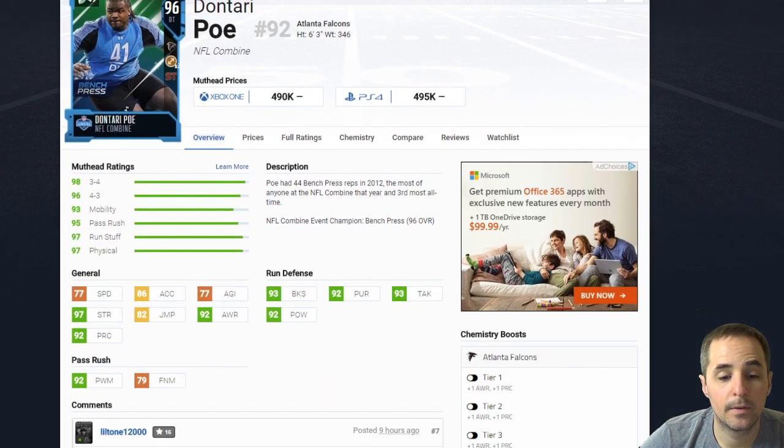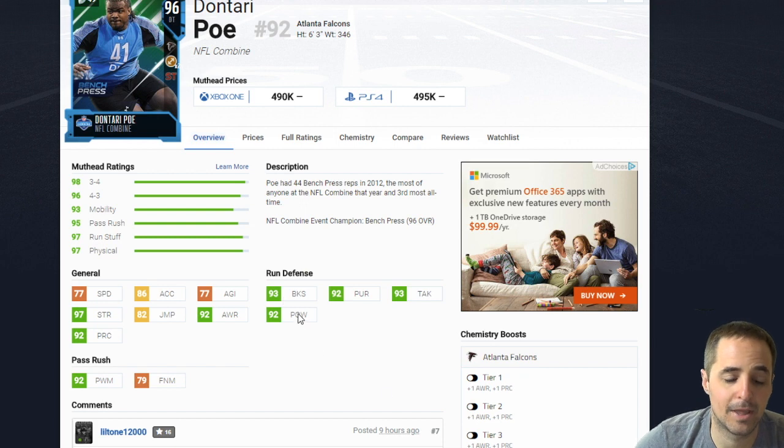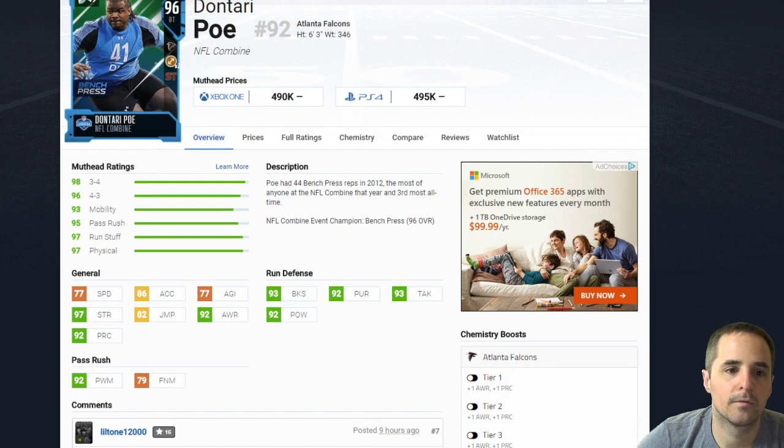Dontari Poe — enough said — 97 strength, 92 power move. If you don't want to go for Poe, I would recommend Steven Paea. I always recommend him every year. He's up to 98 strength with his Combine version. He doesn't really have anything else worth going after, but if you really believe strength is what pushes the pile and keeps you in there, he'll do it for a lot less than Poe — although he doesn't have the block shed to get off the block. You're not really going to buy this guy to rush the passer anyway because he's a little bit slower than a guy you could just slide over from there.